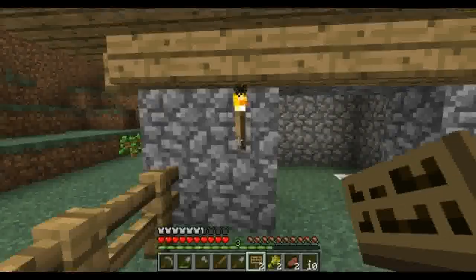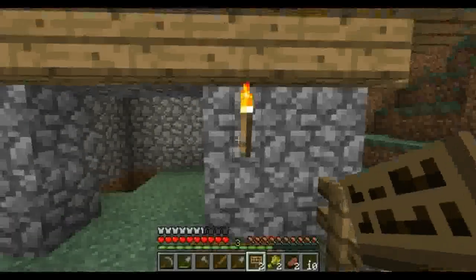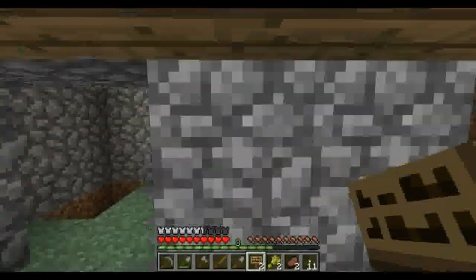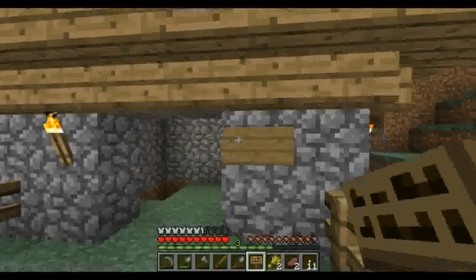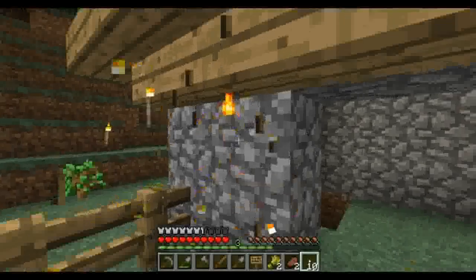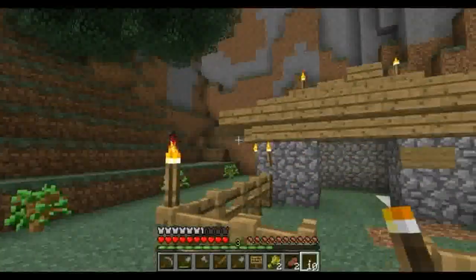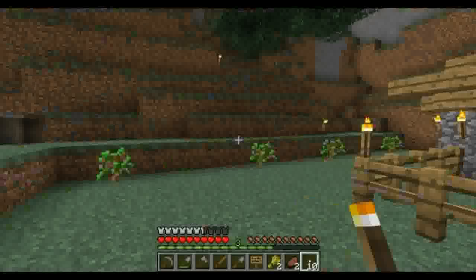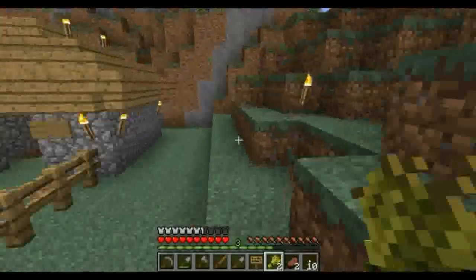We're gonna have to move this torch because this spot here is going to be the sign that says what the pig's name is — we just haven't put it there yet. We'll take and move these torches so they're on the corners. So now we're going to go pig rescuing — not hunting, we want to keep the pigs alive!